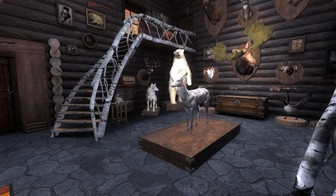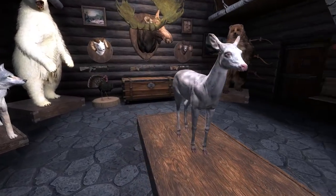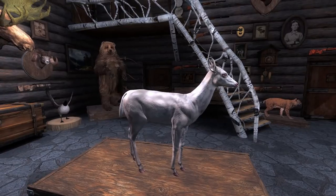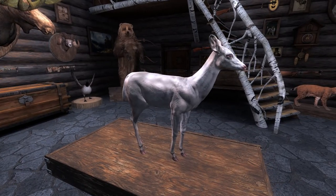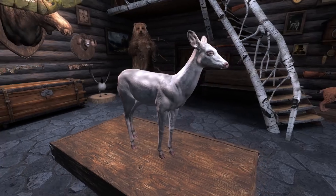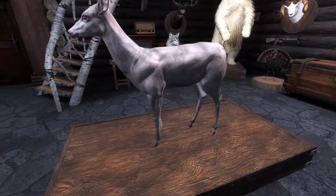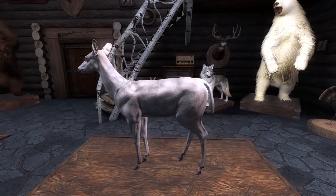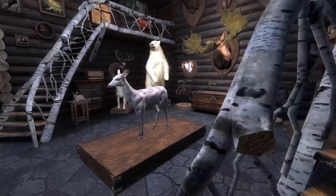Hello and welcome back to Hunter Classics. Today we're here on Whiteheart Island for another rare search video. This time we're after rare whitetail. I decided to start in the trophy lodge to show off the new albino whitetail — I didn't take this recently, the old albinos already mounted got changed into the new one. You can see the much more pink eyes and hooves, and they're just a lot brighter white than they used to be.